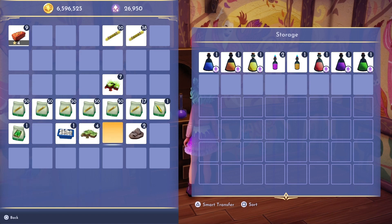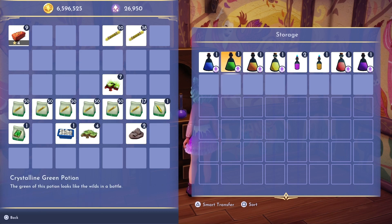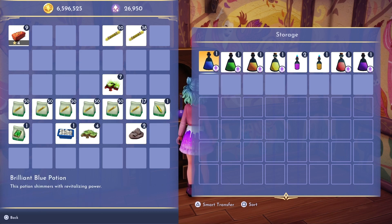We have finally come to the conclusion of our potato mystery and now know what we need to do to claim our final reward. In this video, I will show you how to craft the rainbow potion and claim your very own rainbow fox companion.